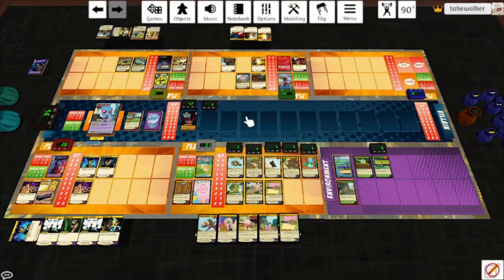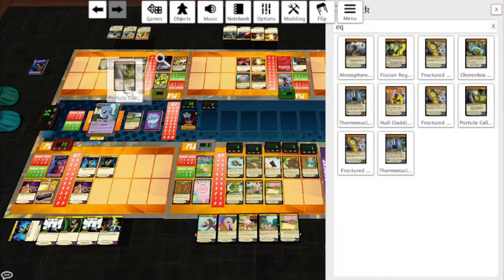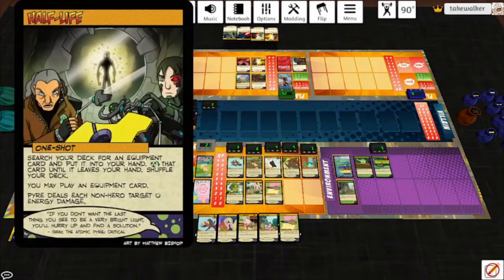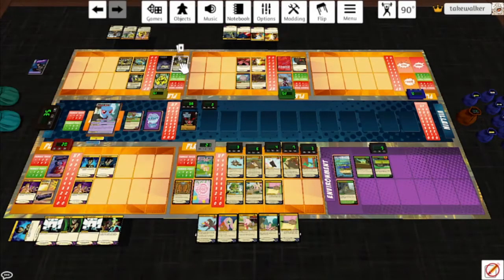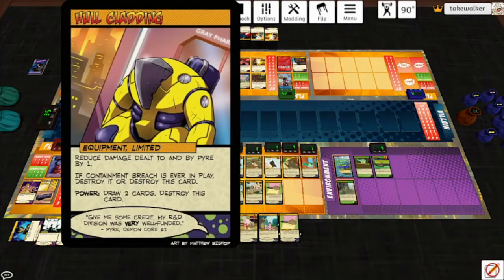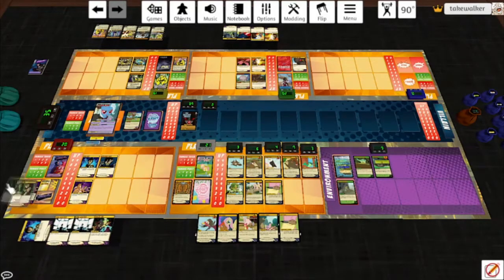Pyre hits the amulet for 1. We'll let Fluttershy use the Bear Call: heal Beaverton and have him hit the amulet for 2 irreducible damage. Play the bottom card of her deck: Extra Sensory Awareness. Draw a card. Let's play Half-Life — he hits the amulet for 1. Let's do Particle Collider: put it in my hand, tap it until it leaves my hand, shuffle my deck, then play it — he hits for 1. Pyre deals each non-hero target 0 energy damage. Use Particle Collider: one player may play a tapped card now — don't have any, so we'll just deal the amulet 1 energy damage. Draw a card. End of turn, someone can tap a card and use its power — tap this hull cladding, draw 2 cards and then discard it.